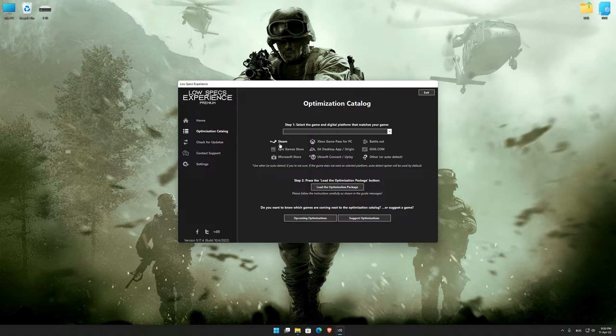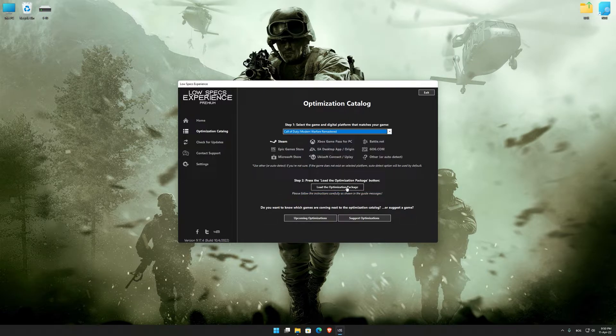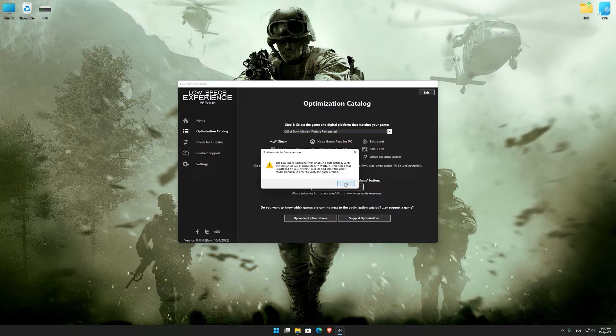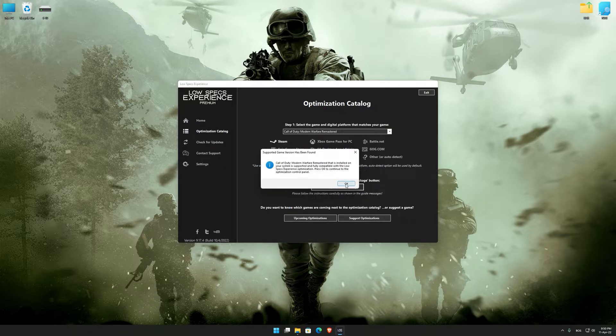From the top of the menu, select the applicable digital platform and then select Call of Duty Modern Warfare Remastered from the drop-down menu. Once that is done, press load the optimization package. If the Low Specs Experience does not automatically verify the installation location, simply select the location where your game is installed, press OK, and the optimization control panel will load.